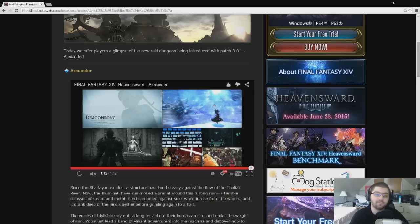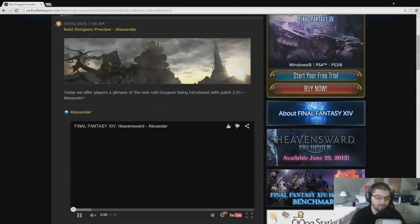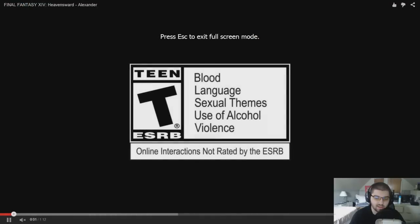Then we saw a quick picture of the gear at the end, and we have another picture of that right here. This actually surprises me — this gear looks like what I would have expected from the final part of Alexander over in, like, 3.4. The helmets are very Alexander-esque, especially the tanks. I think the tanks have the best-looking armor here. It would probably be better if I pulled up the video and just paused it towards the end where the gear is shown.